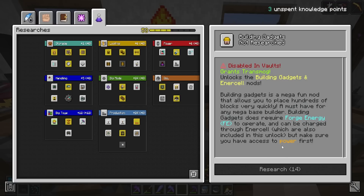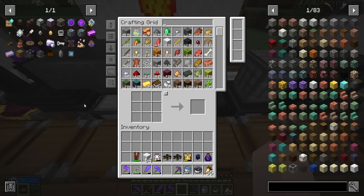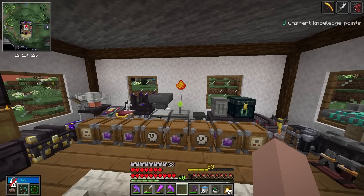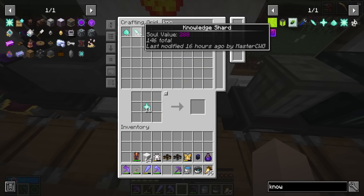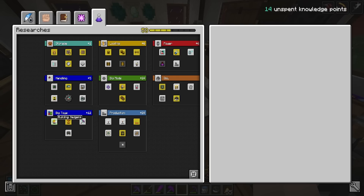To unlock building gadgets it's going to cost 14 knowledge stars. I'm not going to forget this time that we have three unspent knowledge points already, so we need to make 11 knowledge stars. That means we've got to fortune up some many boys. We got exactly two stacks from that — impressive. We should be able to make 11 knowledge cores and spend all that knowledge essence we've been getting. Look at that, 1.3k knowledge essence. So we should be able to make 11 stars, no problem. Consume and unlock building gadgets.